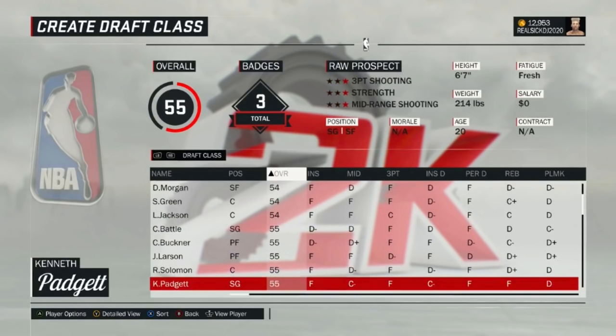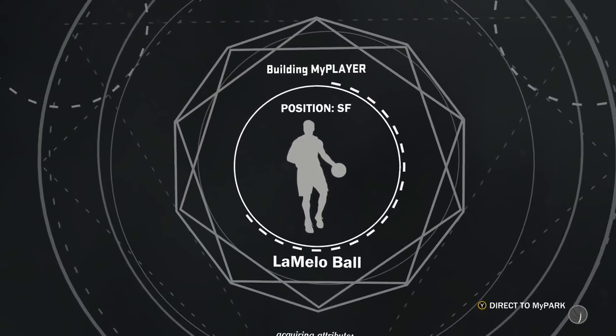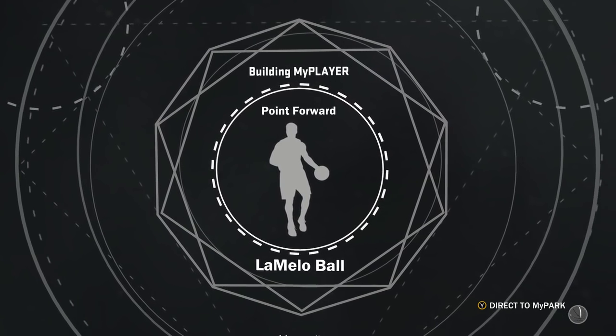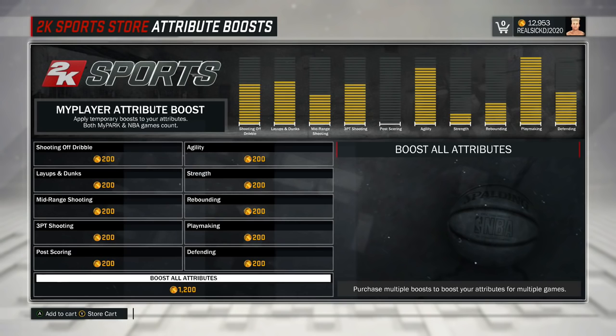Alright, so just to make sure, just to keep y'all updated — basically I'm saying that he can make it where you can go to MyPark with a 99 overall, 7-foot-3 point guard demigod with all the Hall of Fame badges. This is a crucial step in the glitch — make sure you follow each and every step in the order I have, or the glitch will not work for you. Apply a boost to your attributes, that's what I did.